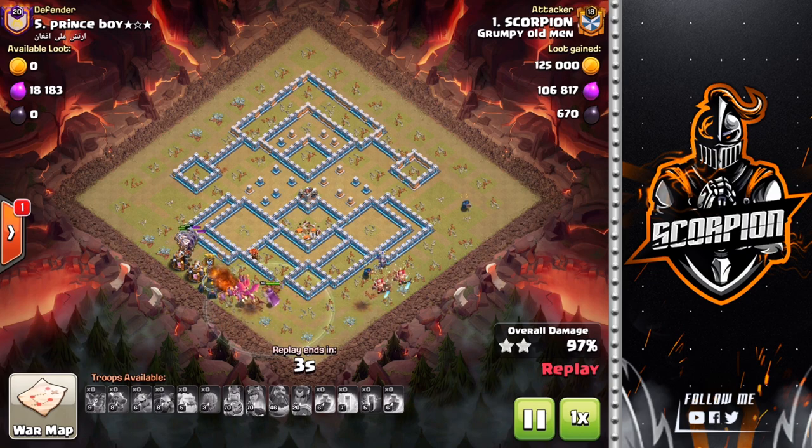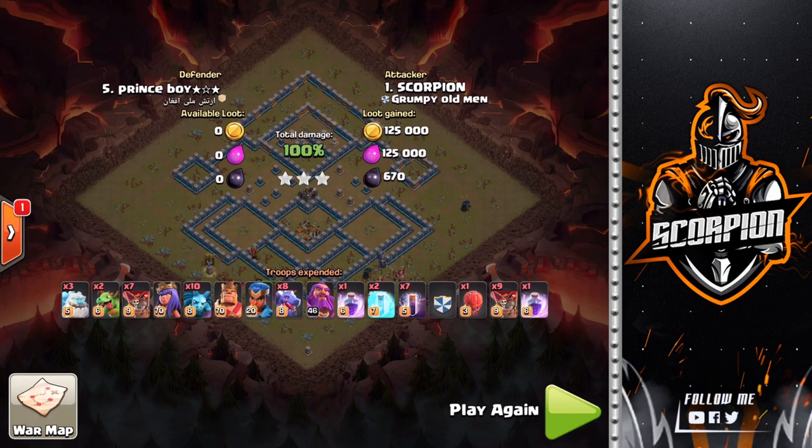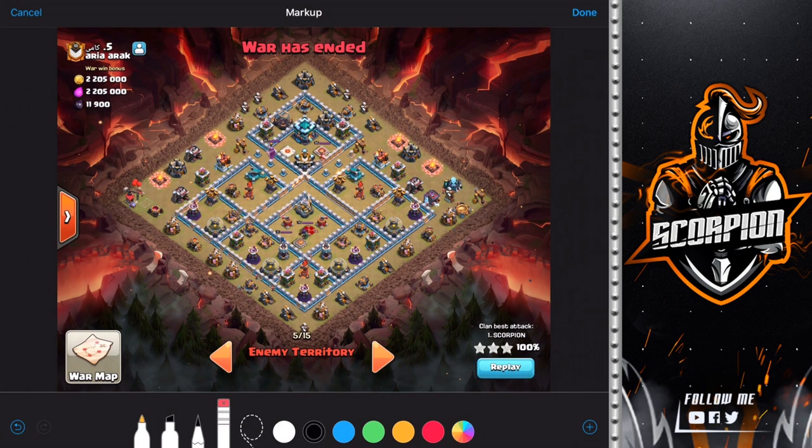On to our second base layout — a yeti attack. When I saw this base I knew it would be perfect for yeti smash. A quad quake right in that section is going to open up all three compartments, and that queen is going to draw my yetis straight down into the last compartment. There's a target-rich environment down at the bottom section which the yetis will be able to take out. I'll use a jump spell to gain access to the town hall — super easy to funnel with the collectors, pecking on each of those collectors.